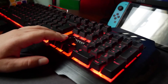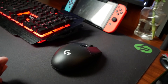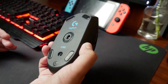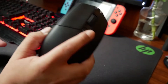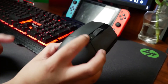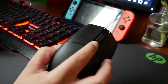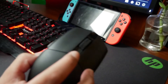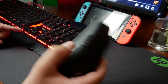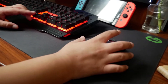Next up is the mouse. This is my Logitech G305 gaming mouse. The LED color indicates speed — green is super slow, blue is slow, red is fast, and purple is very fast. Right now it's red, which is my favorite color.